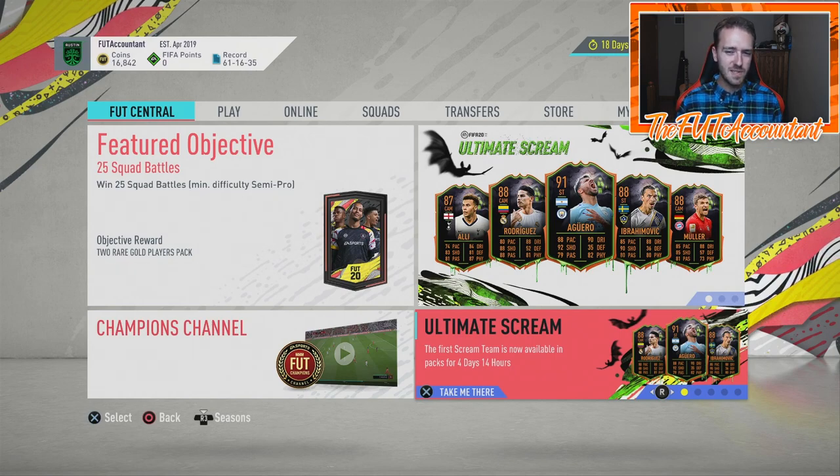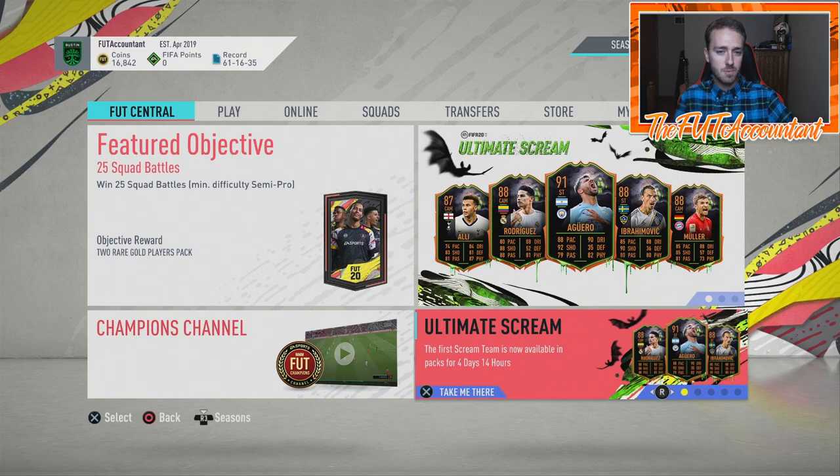A guaranteed Scream player SBC pack is in the code from last year, so it is possible it comes out, but I think that would probably come out next week when all 22 or 23 Scream cards are available for that SBC. That's where I see the highest probability. No need to try to invest in that yet — even if they did, I would just club-stock 83s and get a couple of discarding informs. That would be my approach to investing for that.